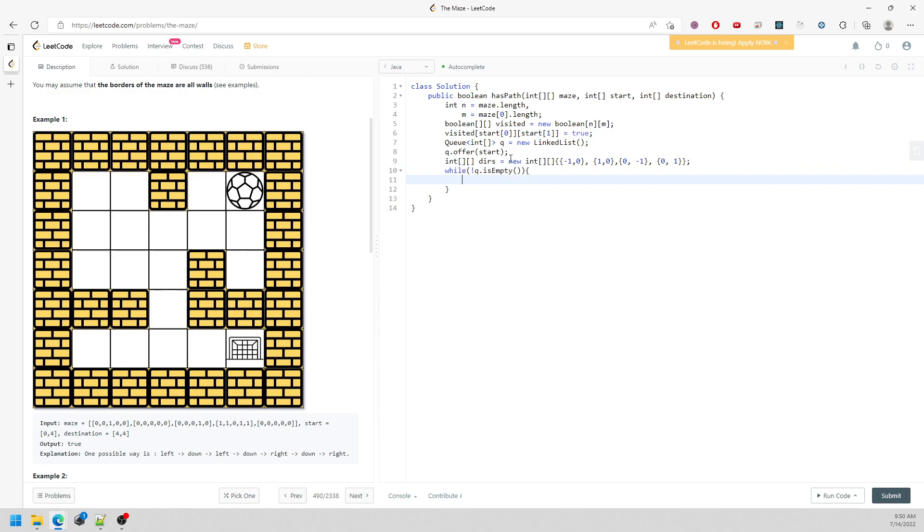We keep traversing until the queue is empty. So we say while queue is not empty, keep doing this. We pull the current element from the queue. We will make a return if current is actually equal to the destination, but we won't handle that part yet — we'll just keep traversing and finding the possible ways to reach other cells.